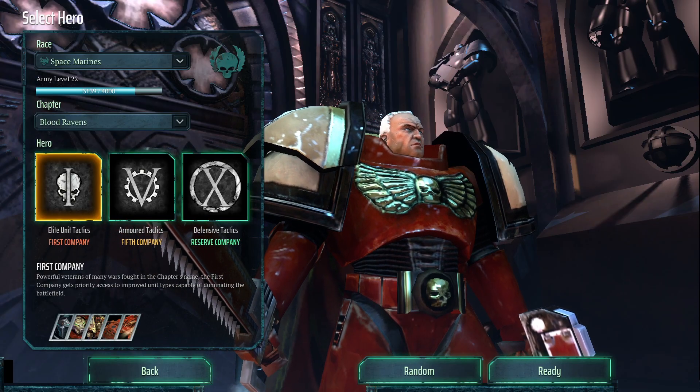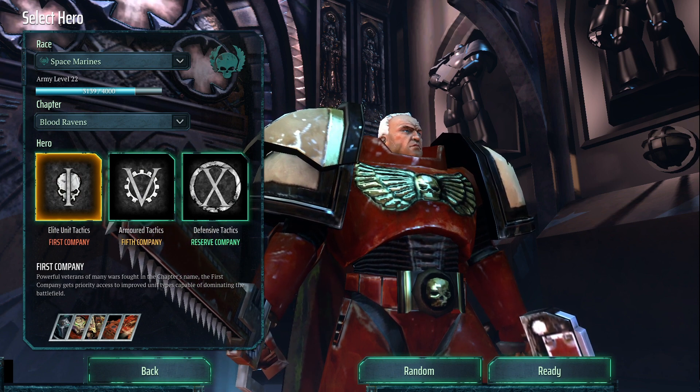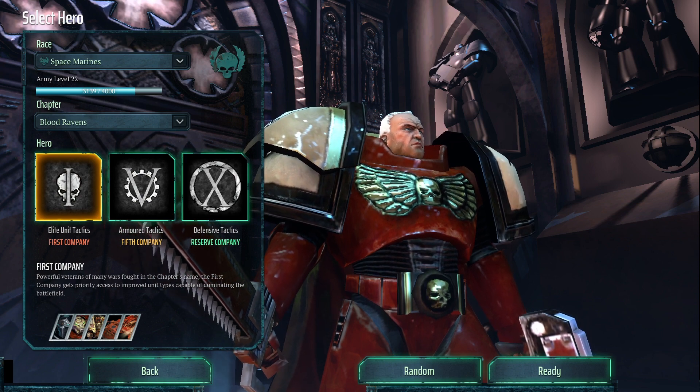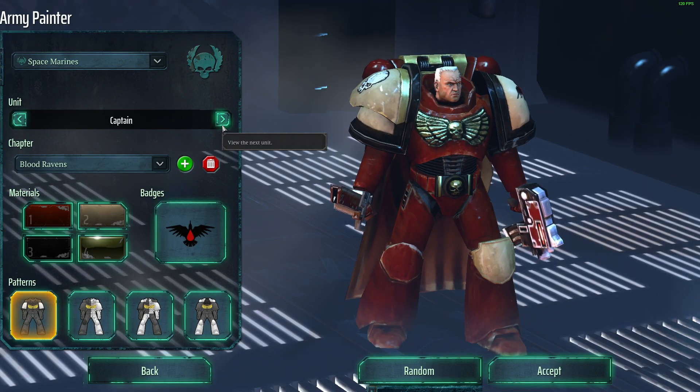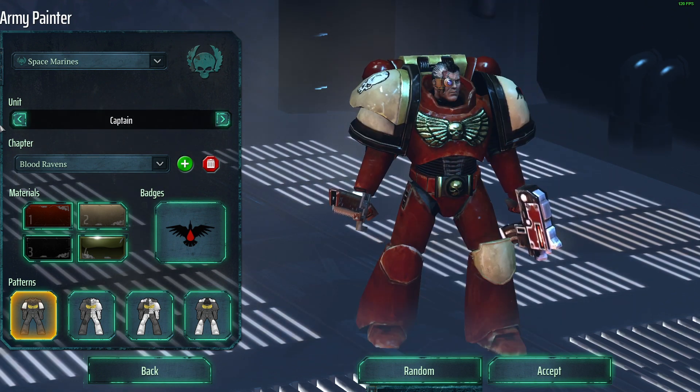The hero selection buttons have not yet been updated to reflect recent changes, partially out of laziness and it generally being on the back burner to other more important features at the moment. The army painter will also now display all available units for the modded factions, so you get an idea of what everything looks like before you actually head out into battle.